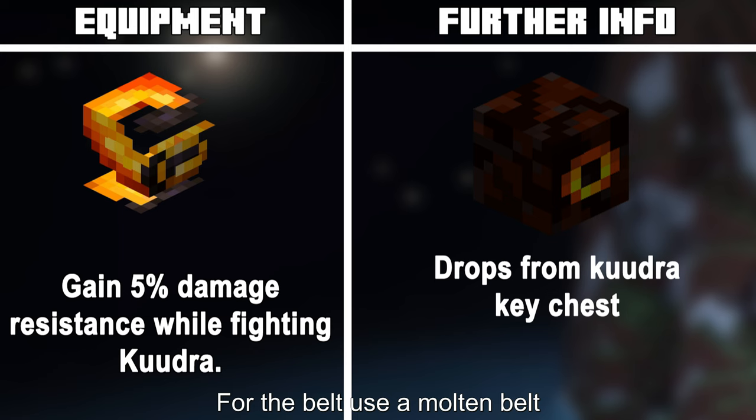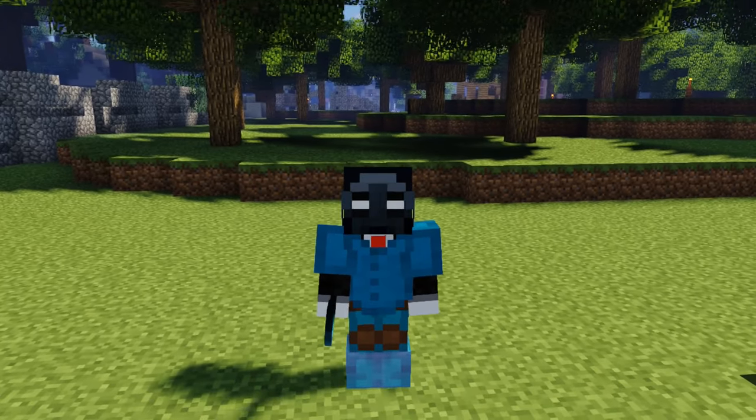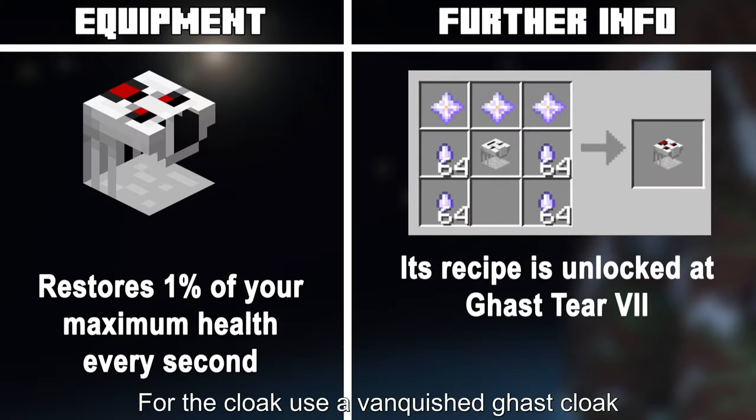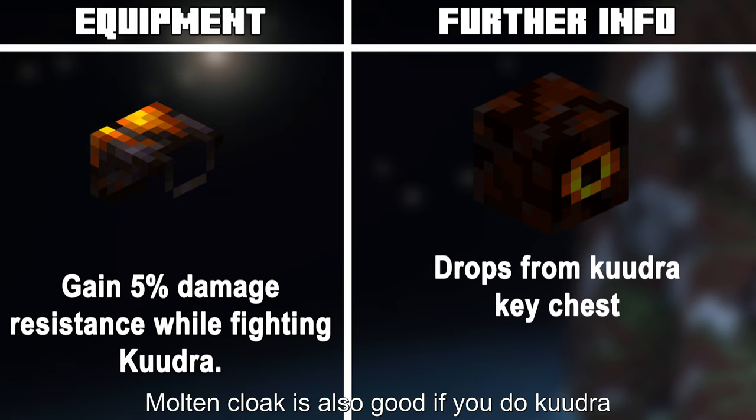For the belt, use a Molten belt, as it's cheap and gives a decent bit of strength. But if you're a high-level player, use an Implosion belt. For the cloak, use a Vanquished Gas Cloak, as it makes you die less. Molten cloak is also good if you do Kudra.